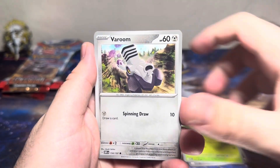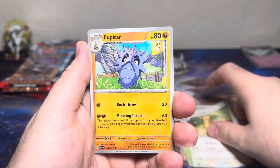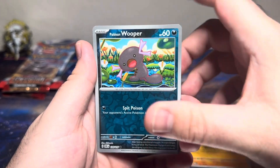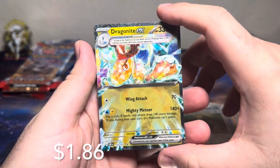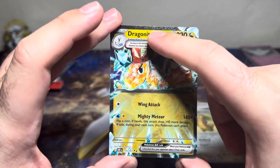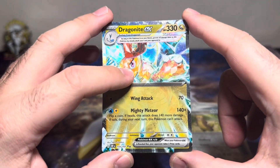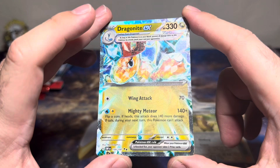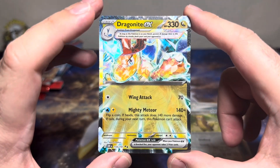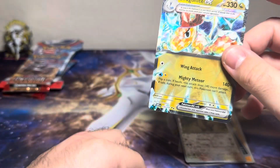Knock on wood just in case. Larvitar having a little snacky snack again, Masquerain, Gumshoos — who doesn't like getting gum all over their shoes — and a Dragonite EX double rare! Just look at the outline right there. Oh look at the eye — it changes all sorts of colors, that's awesome. Wing Attack, Mighty Meteor — and you can even see his little body. Oh that's so dope, I love that. Oh my goodness, this is one amazing card.